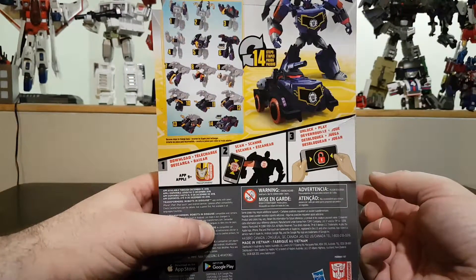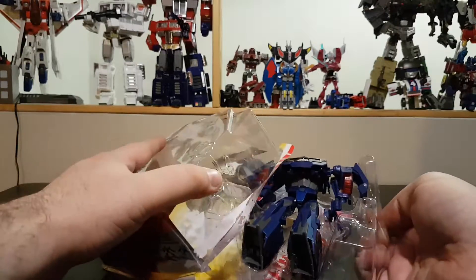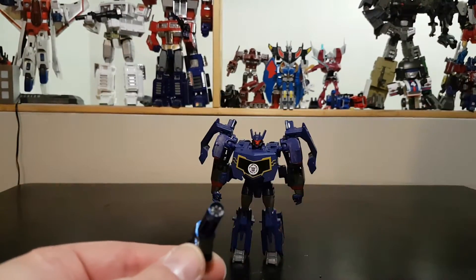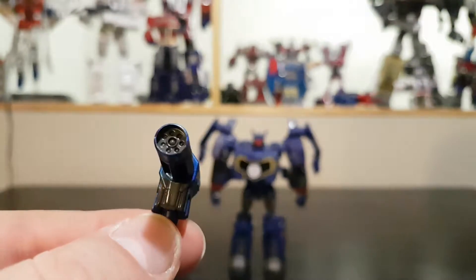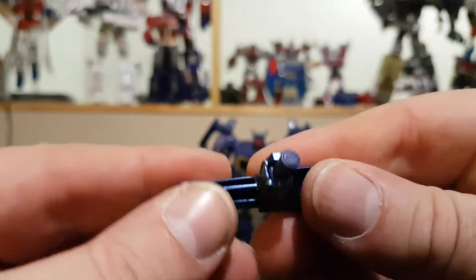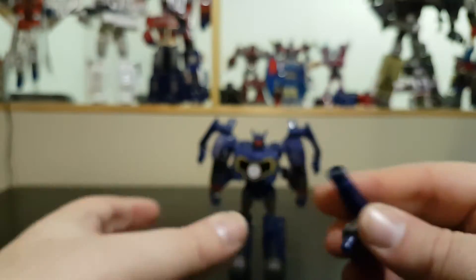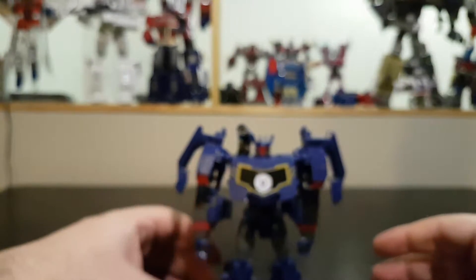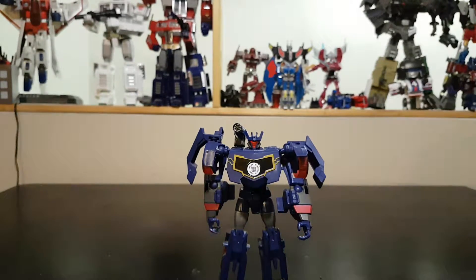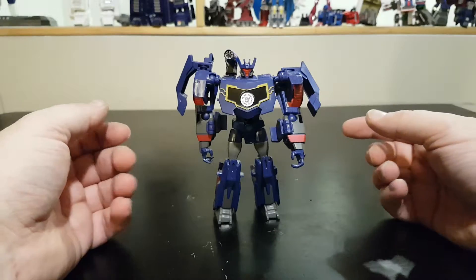The box says it transforms in 14 steps. The instructions are in the bag, which I'm not a fan of, but that's pretty much it. Let's open up the box — the gun just flew off. Let's start with the gun: it's a shoulder cannon with nice details. I would have liked the red missiles, but beggars can't be choosers. The cannon handle can move, and it plugs onto his shoulder as his signature weapon.